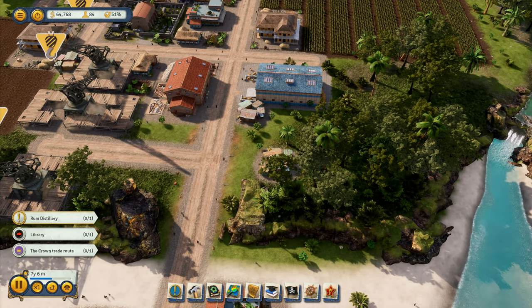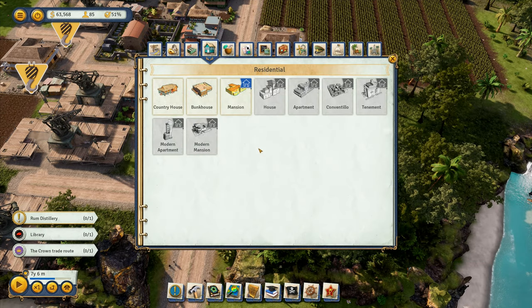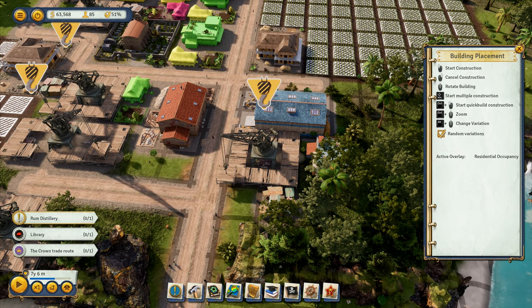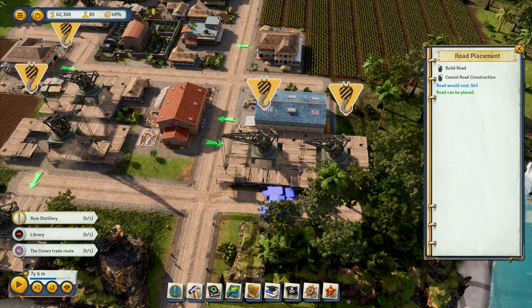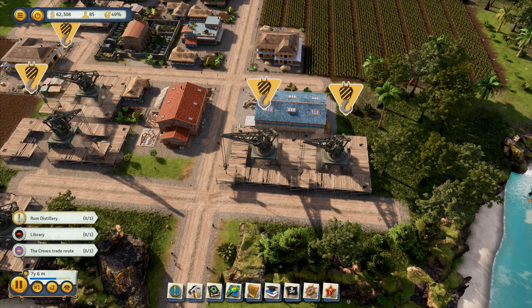That one will fit, and we can put two bunkhouses over here I think. I'll put one there. I can't put another one next to it, but I can put one over here. This one can go right there. And I'll put a road coming out here, because I reckon we're going to end up wanting to use that road later on.